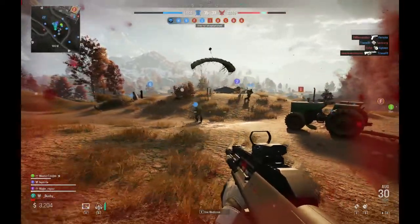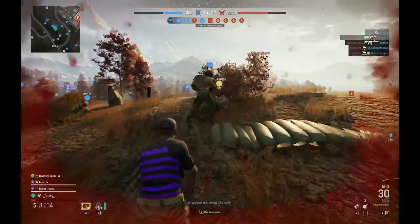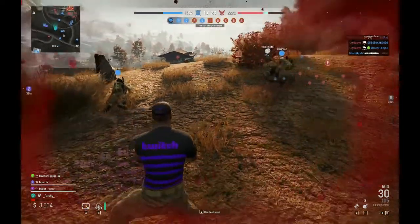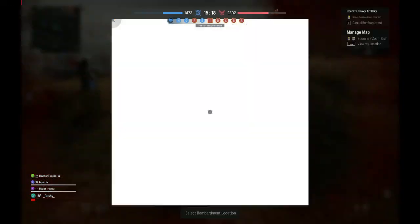The second type of airstrike is Artillery, costing $3,000. Selecting this will bring up a digital tablet in front of you with an overview of the map. There is no line of sight and you can strike anywhere.